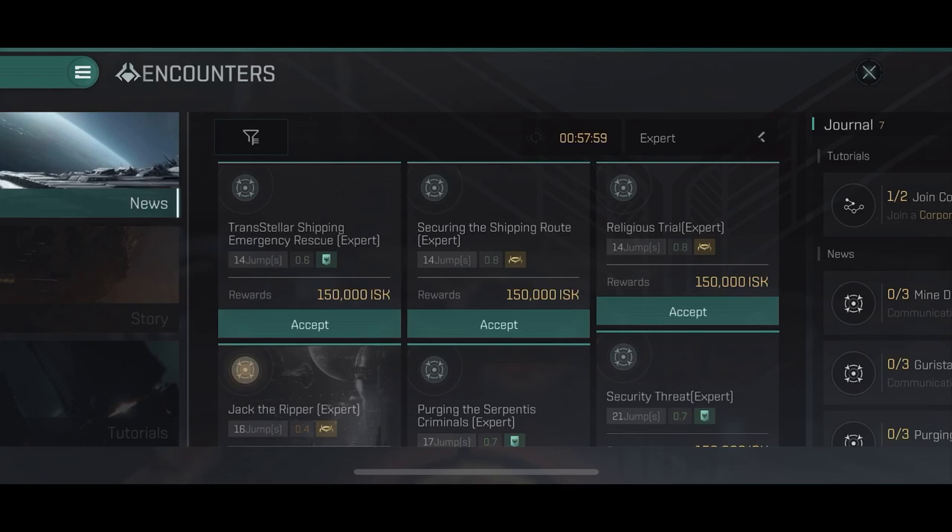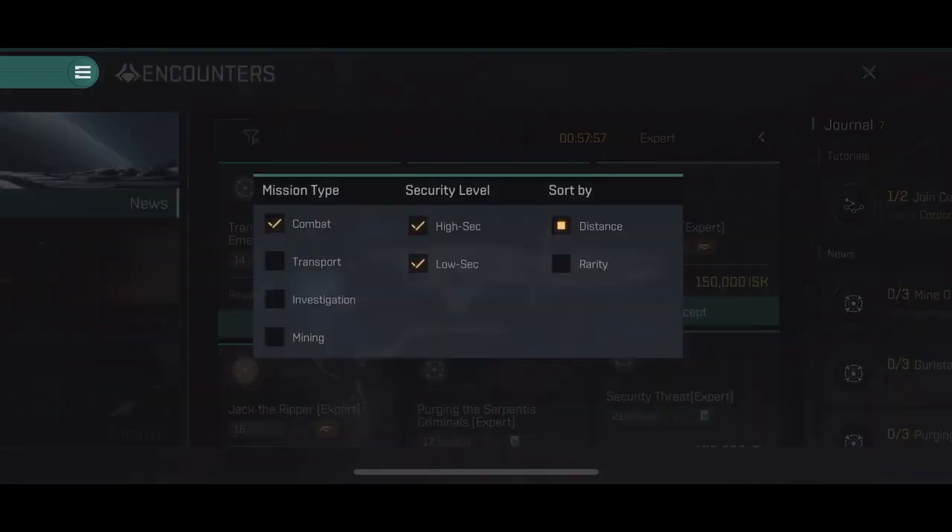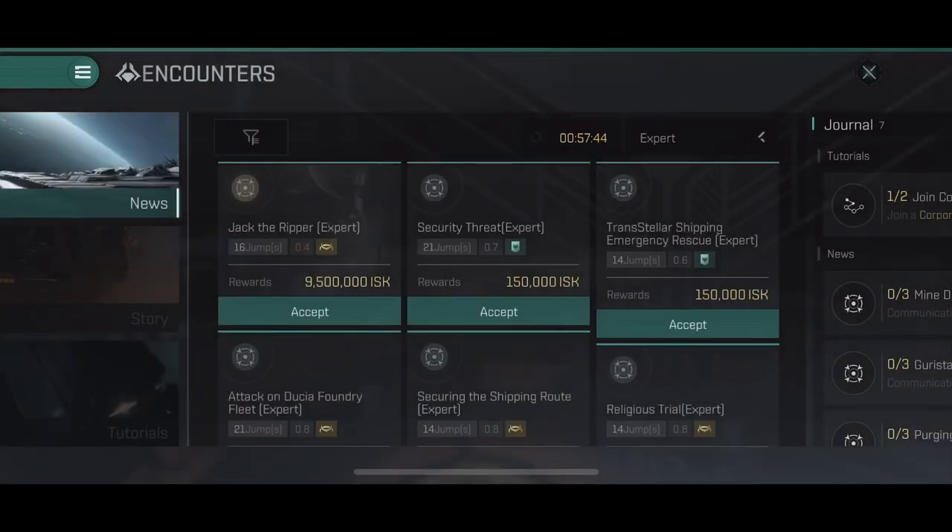There's no penalty for declining yet — I haven't seen one either in the open beta nor in the pre-release beta. So you can basically just skip or abandon missions if they're too hard for you or you just don't have time to finish them all.